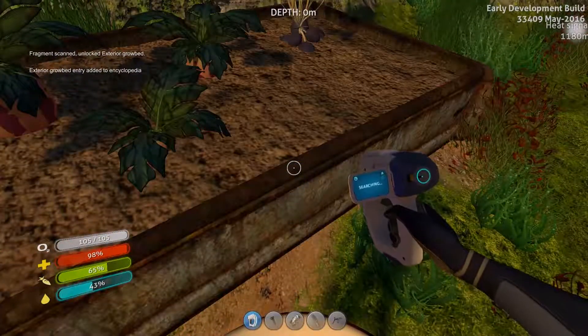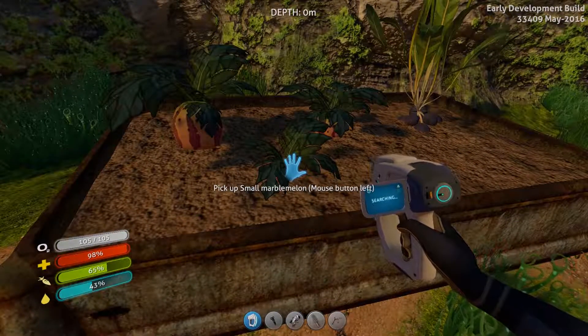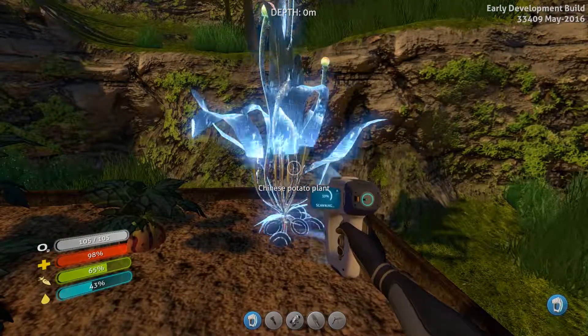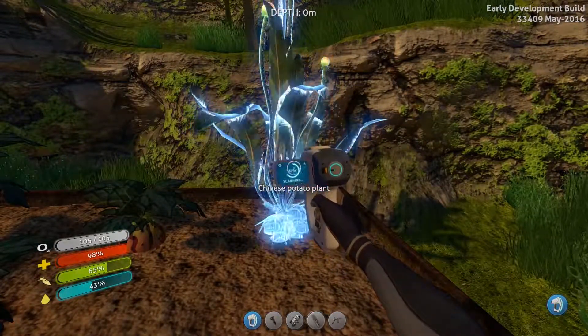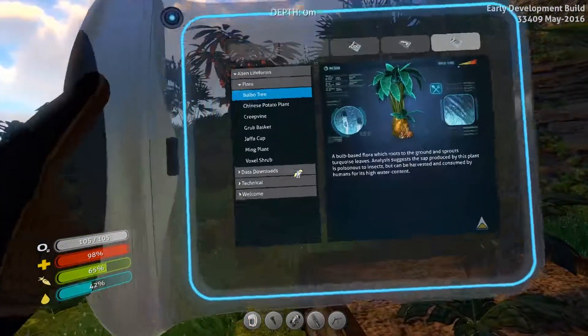Let's keep going - there's a path going around here, and we saw there was something up there. A ming plant! Another bulbo tree, another ming plant. Jaffa cup. Oh look at this - check this out, it's an old base!